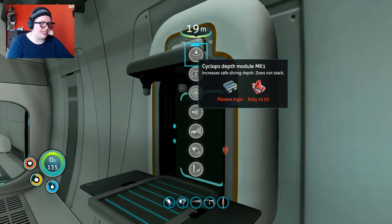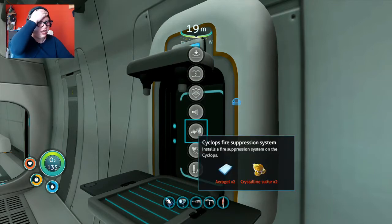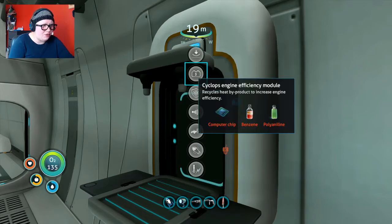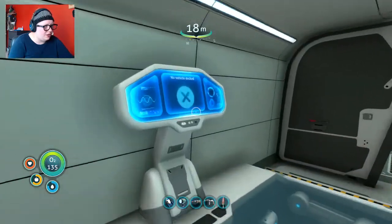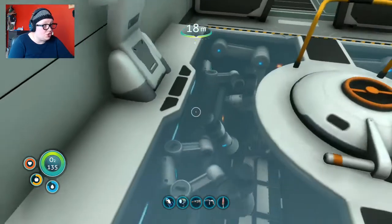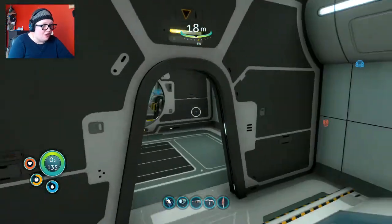The upgrade fabricator is in the Cyclops — did it used to be like that? Because I don't remember. I think one of the last times I played this game before I made myself stop, they released the Cyclops update. There had been Cyclopses in the game before that, but they basically added on to it — including allowing it to take damage. I already have the engine efficiency module. And now I can customize my vehicles in the Cyclops — that didn't used to be a thing!